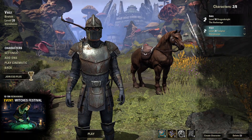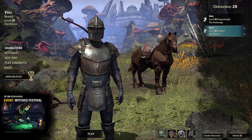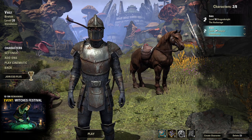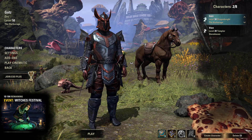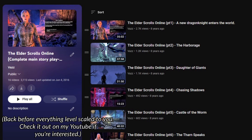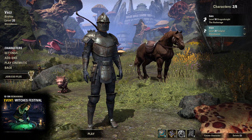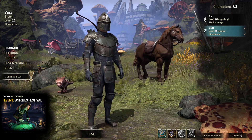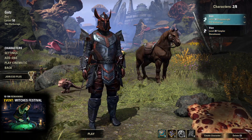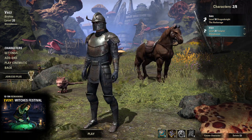They came out with this new kind of roguelite type of dungeon, so I wanted to try it. I have two characters. Here's my old character that I did for my original playthrough on YouTube a long time ago, but I made one that's a Templar that I wanted to make more of a healer type, because I usually play healers in MMOs. I don't remember why I played a Dragon Knight for my first run, but I guess I wanted to change it up.